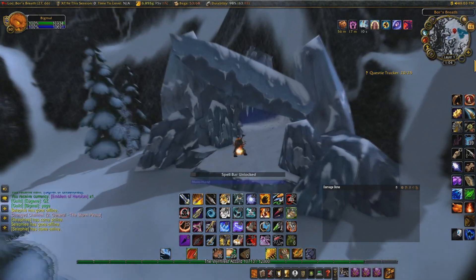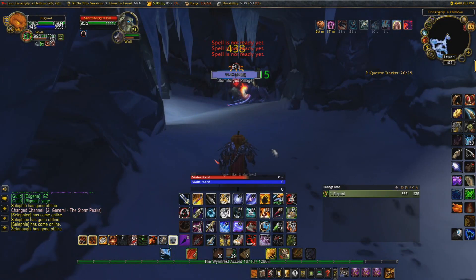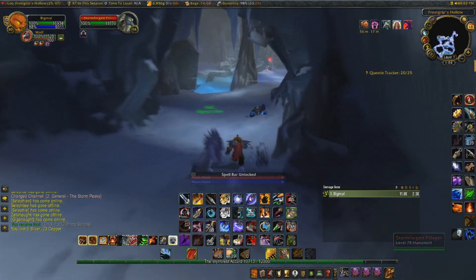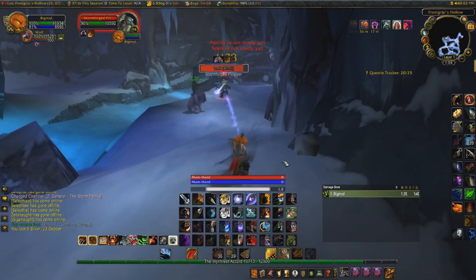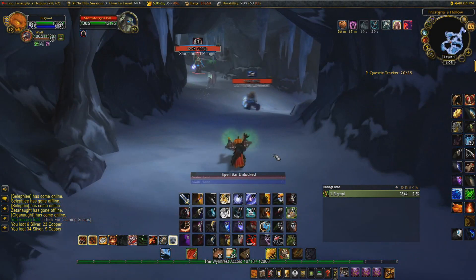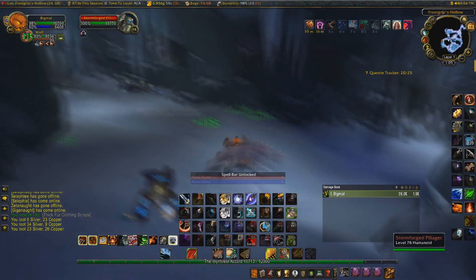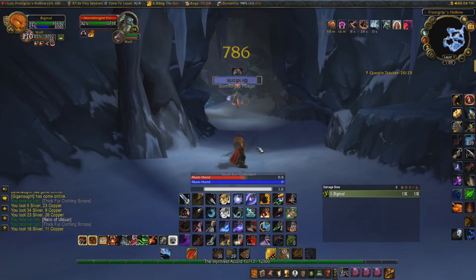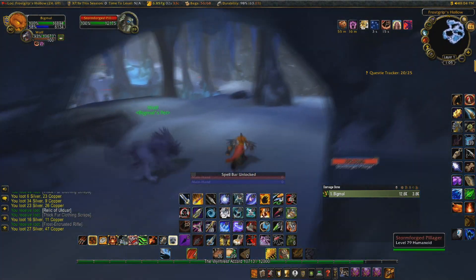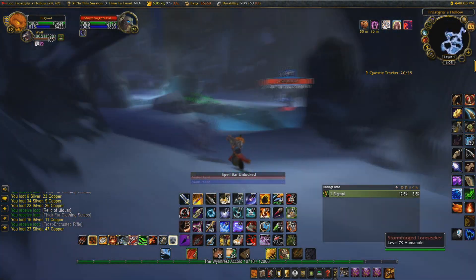I'll get into the prices and what you can achieve here later when I check the auction prices, but for now let's just say this cave is quite small, which means the mobs are fairly close together so you can quickly go from one kill to the next and clear your way through very fast. There may be people here already — as there was when I was farming — because there are quests that take place in this cave, but because it is a hyper spawn it doesn't matter if this spot is contested.